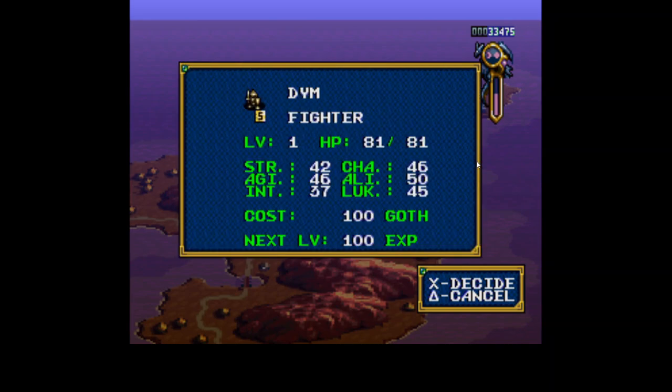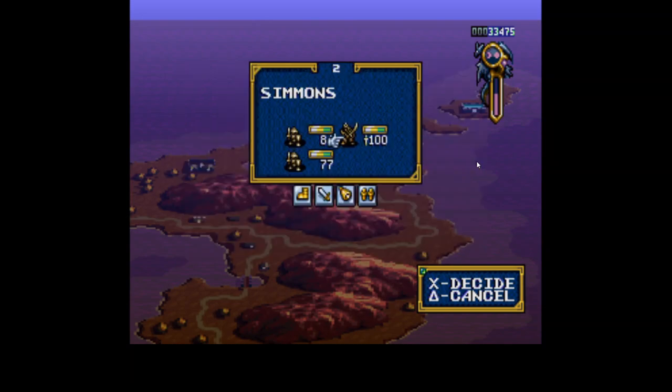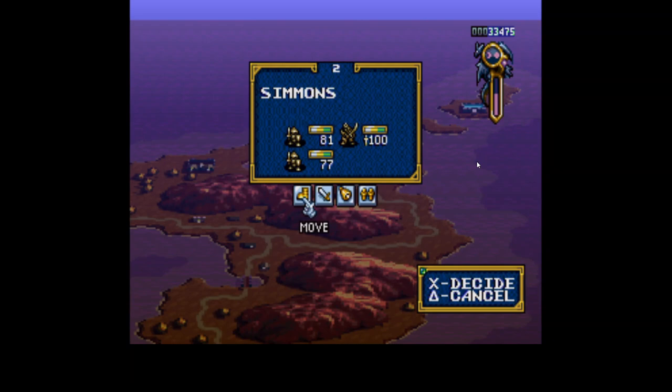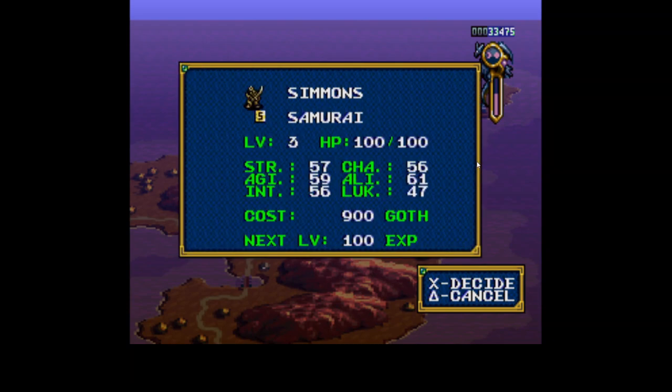So what I just did off screen is I went and picked up some new characters. One of the things you can do in this game is if you go to a town and your leader has empty spots, you can recruit a new character. Different class types can recruit different types of characters. We got Simmons here — he's level three with 61 alignment already. Every character you get will be two levels lower than your leader, so this is the only way to actually get level one characters.